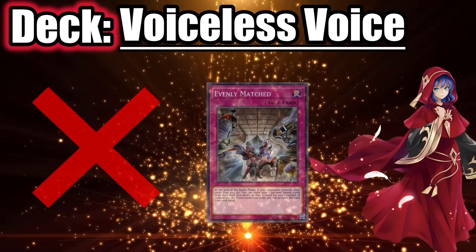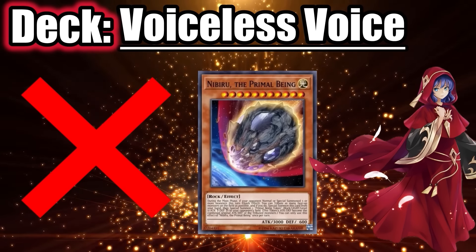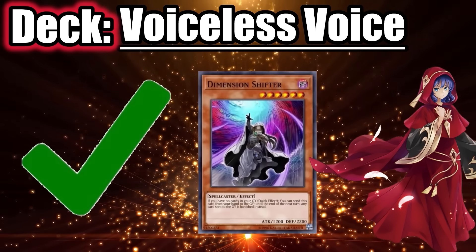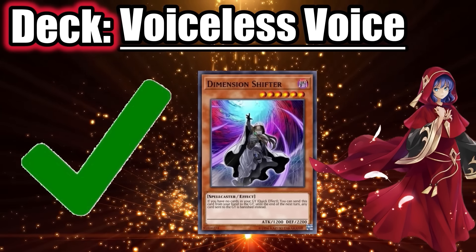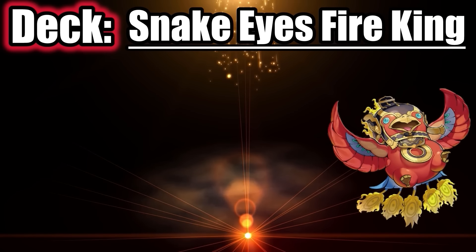The deck isn't too bothered by Droll since many hands can play right through it. Evenly Matched isn't very useful since Skull Guardian can just negate it. Nibiru is useless since they usually only summon three times, and even if they summon more, Skull Guardian can just negate it. Shifter is incredibly good against Voiceless Voice since it basically prevents Sauravis from activating and also prevents Lo from reviving itself.